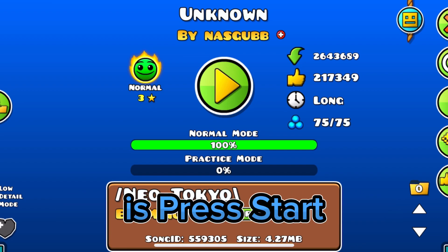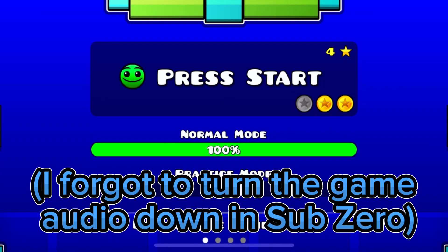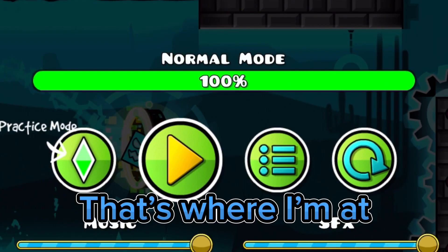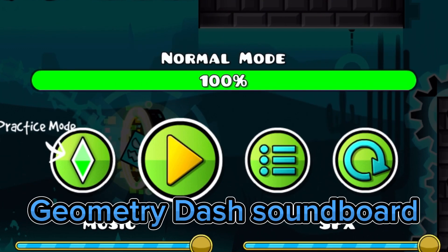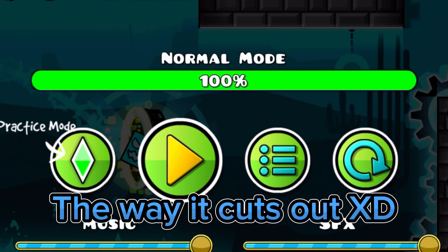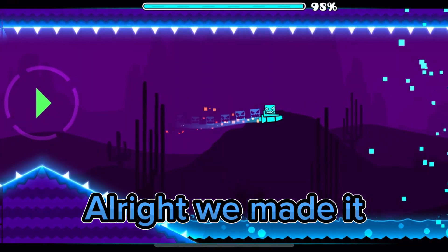Next level on the list is Press Start. We gotta move to Sub-Zero now. We are in Geometry Dash Sub-Zero. Oh my god, my icon. We made a Geometry Dash soundboard, and I regret it already. The way it cuts out. Okay, stop it. All right, we made it. Press the button.